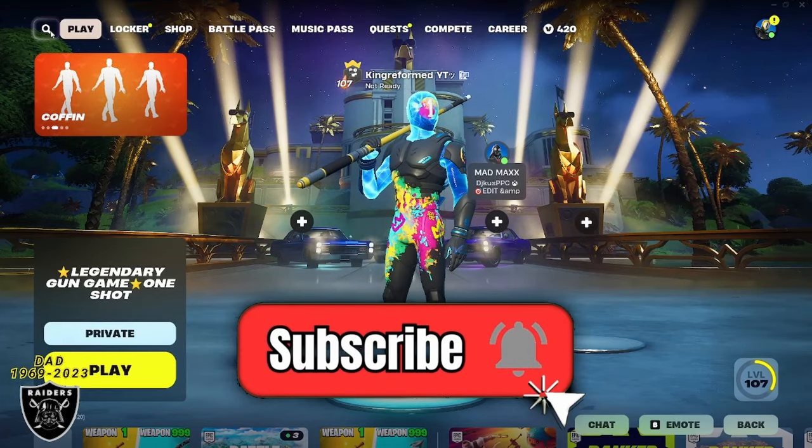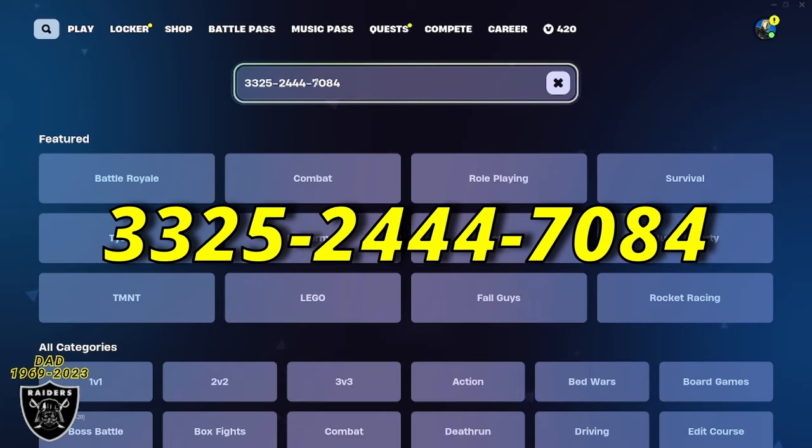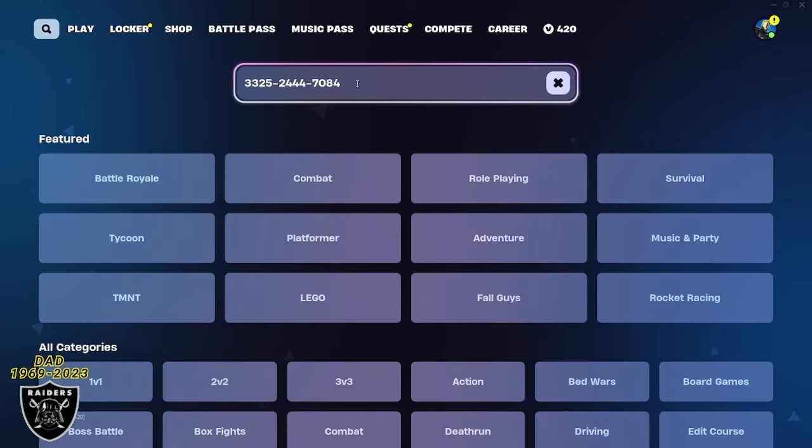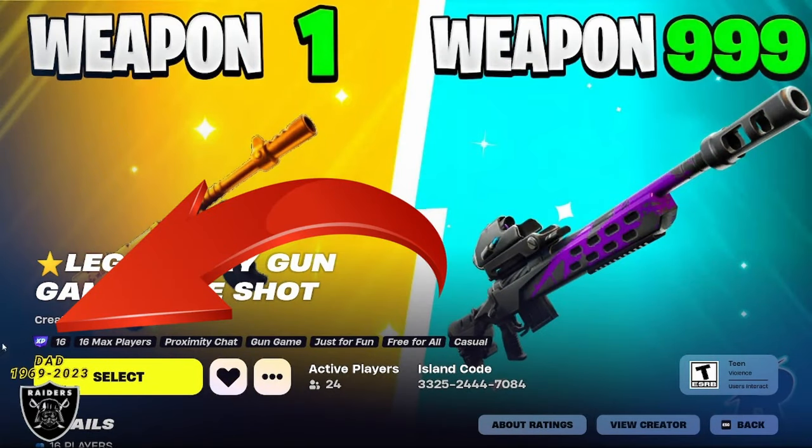First, open your game library, and you're going to want to type in the code 332524447084. Just like the last two XP guides I posted today, we're going to press enter, and you should see the legendary gun game one-shot map. Open it up, and as long as the purple XP sticker is still in the corner, that means the map is still giving out XP, and you can jump into any one of these guides.